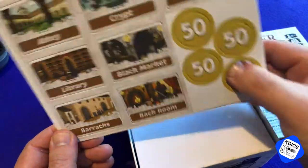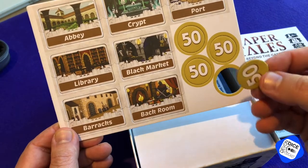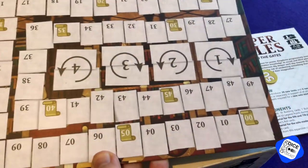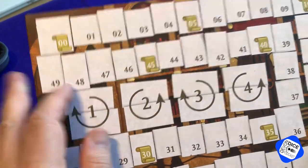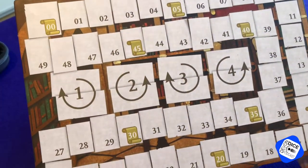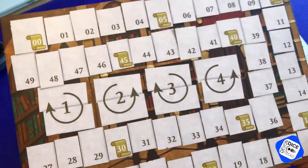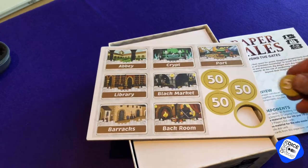So here's a punch board. These 50 tokens are not coins — they're actually markers if someone actually gets around 50 points. Because if you remember on the score track, this score track only goes to 49. To be honest, I'm not seeing one of my games go past 49. I think someone got very close, maybe got past 40, but I've never seen it go past 49. So maybe this expansion will change all that. So we've got some 50 markers.